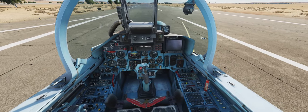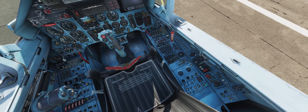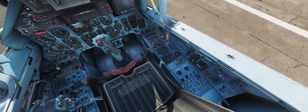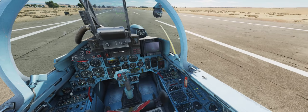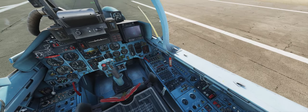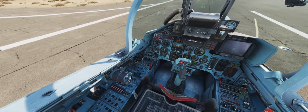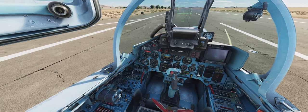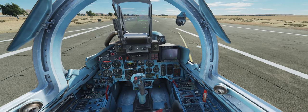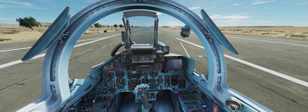Okay, let's start the Su-33 — it's just like the Su-27 pretty much. Go ahead and let down the canopy, landing gear's right there. Pretty much good to go right there.